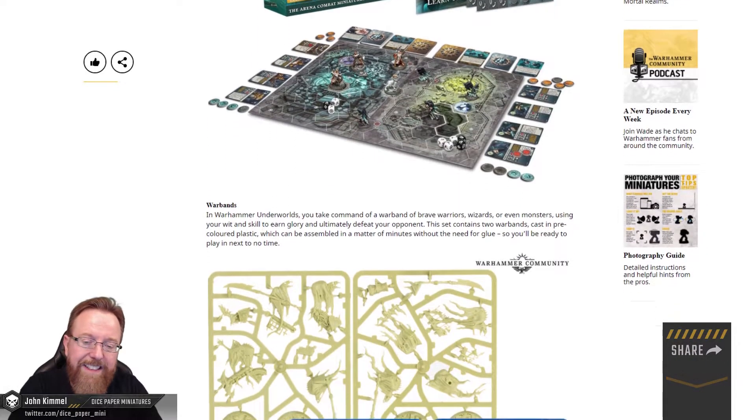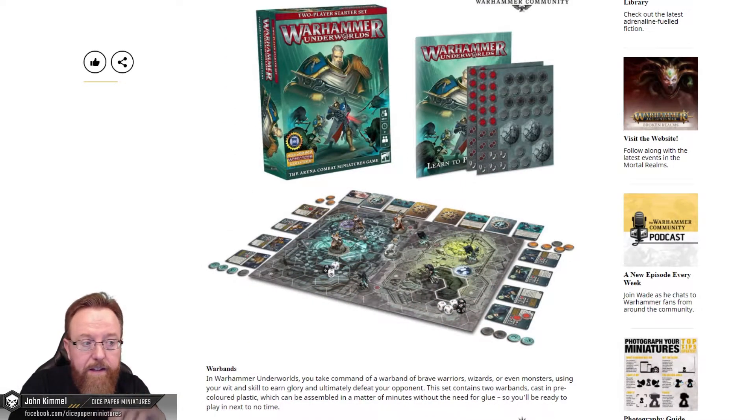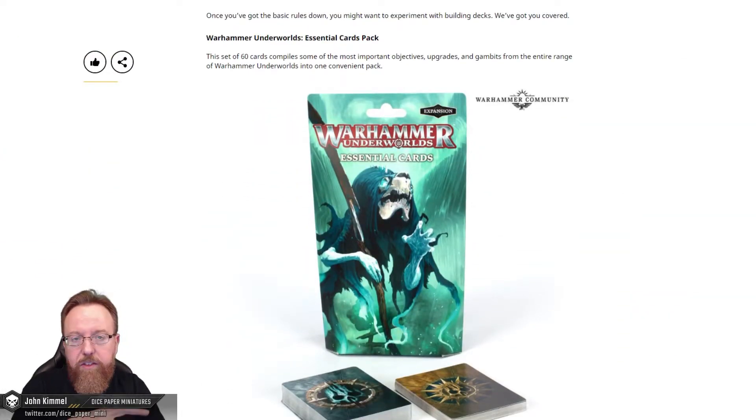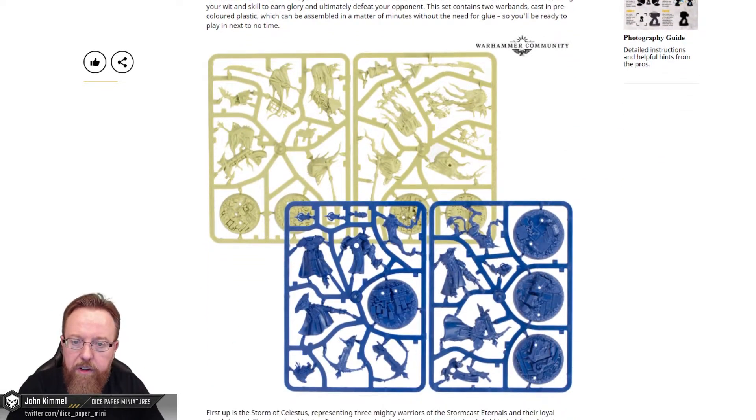They also have a release of a set of 60 neutral cards. Once you learn the fundamentals with this new starter set, you can add to that and develop your play deck further with these essential cards. The starter set comes with all the standard fare of previous starter sets — boards, cards, tokens, dice, and of course your miniatures. Pretty straightforward.